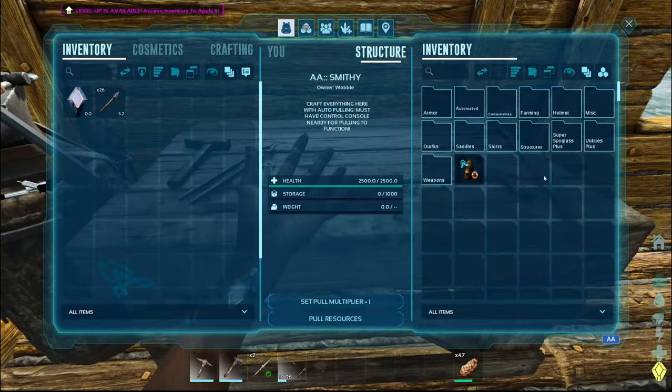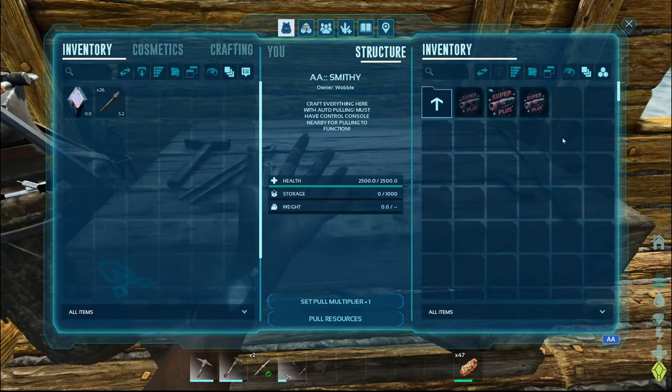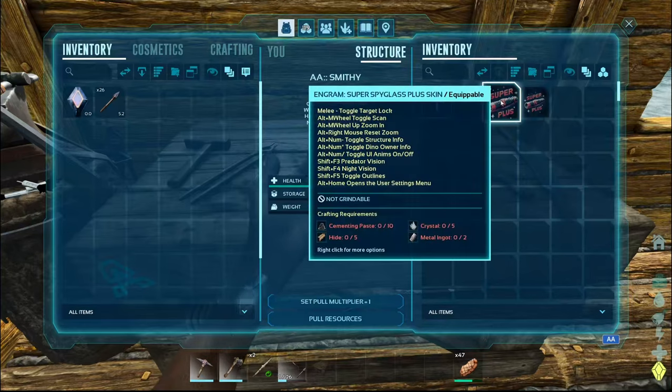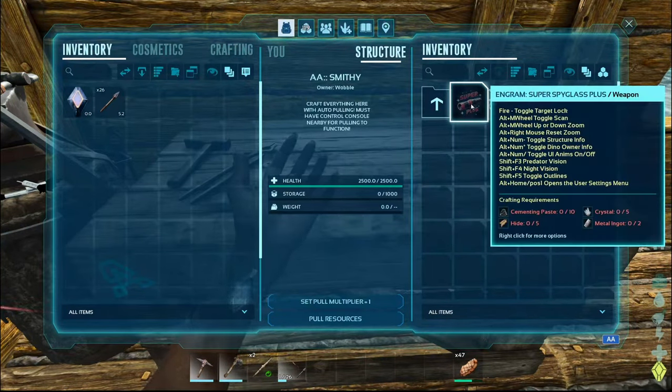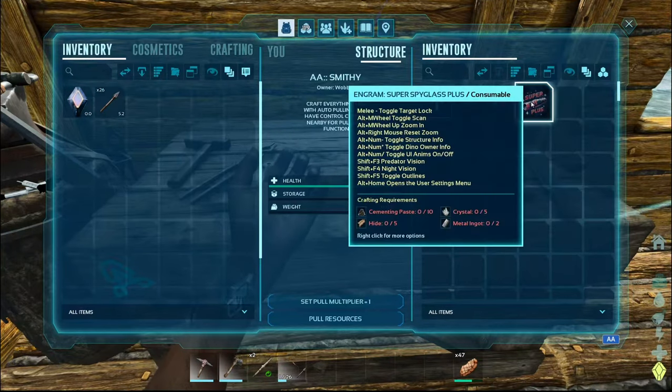And then we have — excuse me — we have all this stuff. Oh, super spyglass. Can we craft it? Nope, we cannot. We need crystal. Cement. Yeah, we're very, very far away from that.